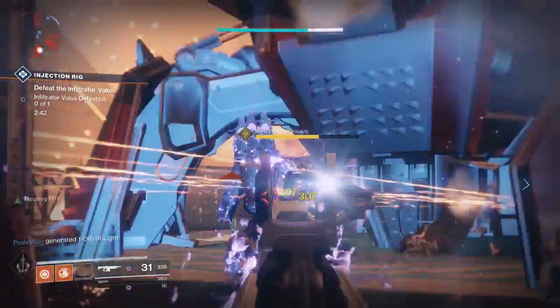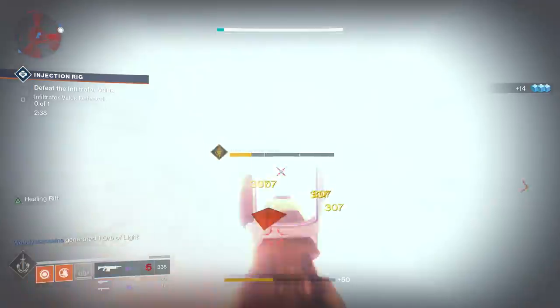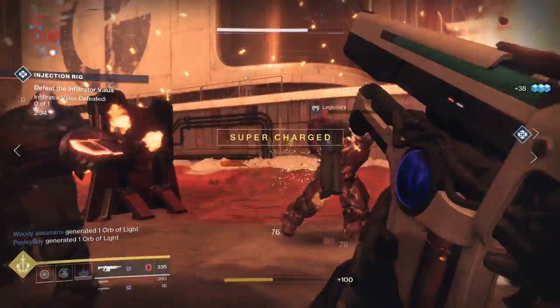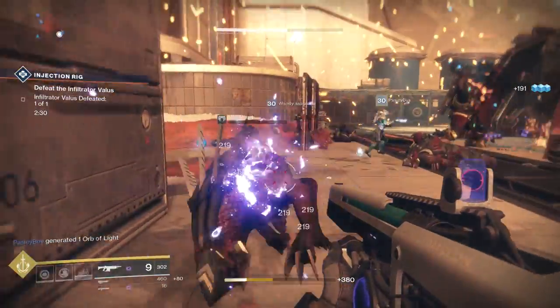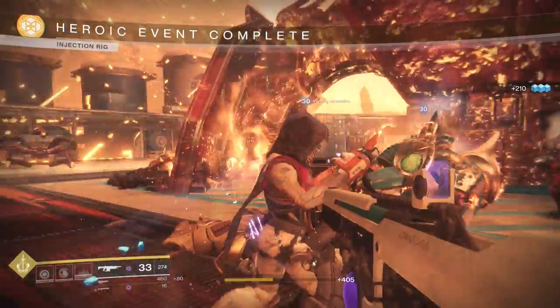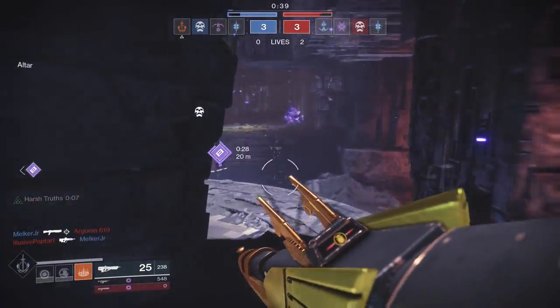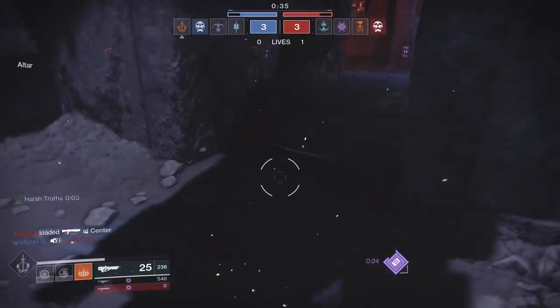I'm not sure which is the most useless exotic — this or the Wings of Sacred Dawn. This thing is pretty much, in my opinion, completely pointless. For one, that radar perk isn't the best thing to have, especially when you're standing in your rift — that's not really when you want a radar. Plus, I believe hunters have a perk like this on either their subclass or an exotic piece that gives them this the whole time.